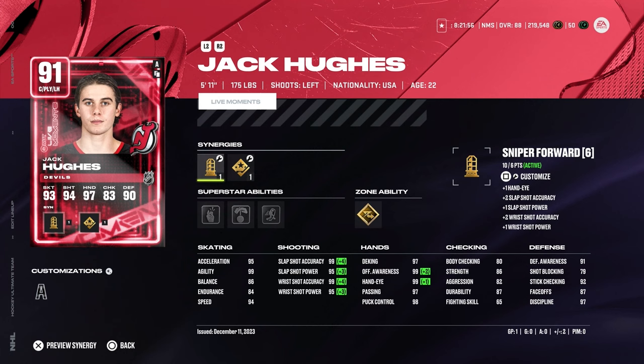On the right wing we got Jack Hughes. He has a 92 Milestone card but that's like 500K — I'm not spending that. This one costs about 250K, which is a lot, but it's only a plus-one in speed so it's not a huge deal. The card is unreal — Sniper Forward and Shooting Boost. Shot: 99, 95, 99, and 95. Gold Elite Edges on him too. Plus-two rating — not bad. 95 acceleration, 94 speed, just tremendous. I give him the A as well. Jack Hughes is unreal for sure.